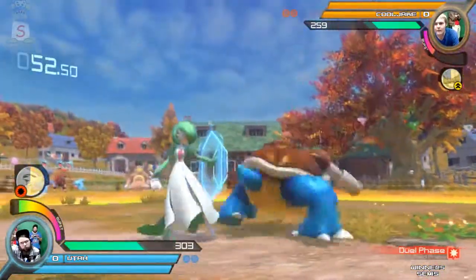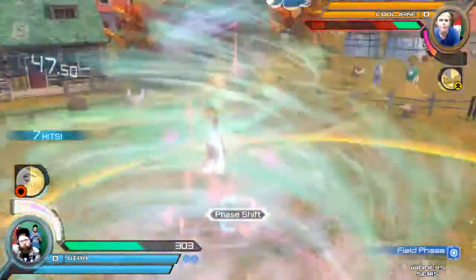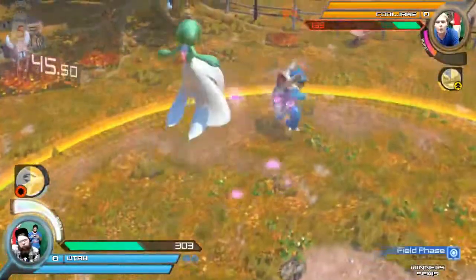Utah applying a lot of pressure once again. That is punishable with grabs, so he is going to get a nice little chunk of damage off. Does get burst activated — synergy gauge full.